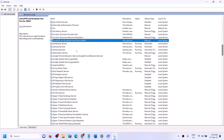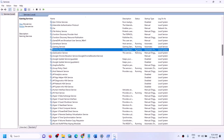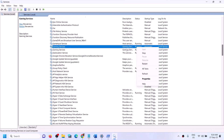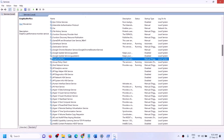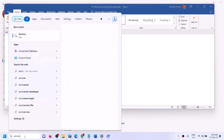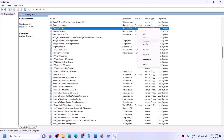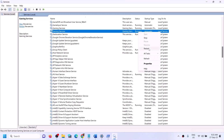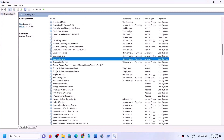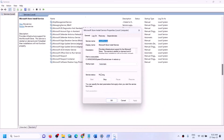Now find 'Gaming Services' in the Services list and make sure it is running. If not running, right-click and click Start or Restart. If it is already running, stop it and restart the service. Then find 'Microsoft Store Install Service', double-click it, set it to Automatic, click Apply, click Start if highlighted, and click OK. Then try to launch the Minecraft launcher.